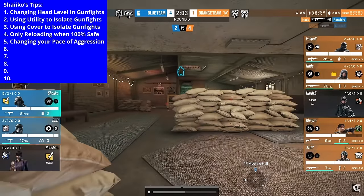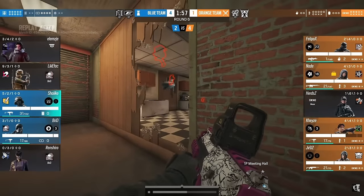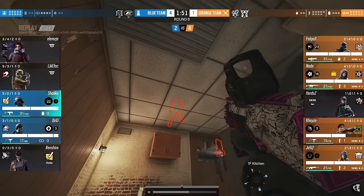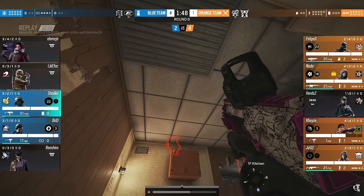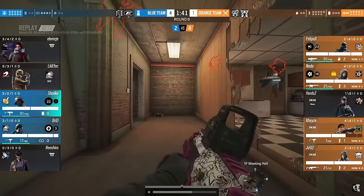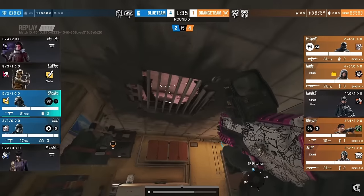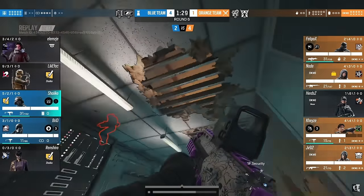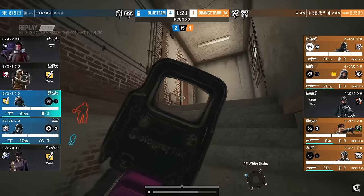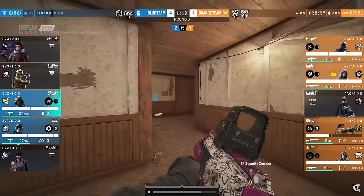Tip number five is changing your pace of aggression. This round, Shaiqo and Britt are in a 2v4 in the first minute, and a lot of players would immediately try to play aggressive to get some kills back. But what Shaiqo does is stay unpredictable. He manages his aggression — starts off passive, then when vertical pressure starts being created, he starts peeking up, gets aggressive, and finds his opportunity to push up white stairs. When he gets found out, he reins back the aggression and starts playing passive, returning back to site.